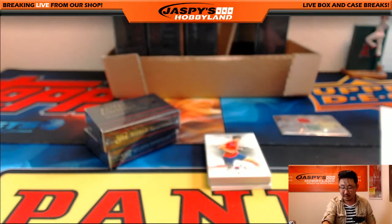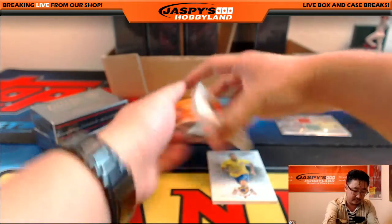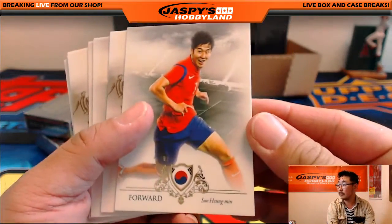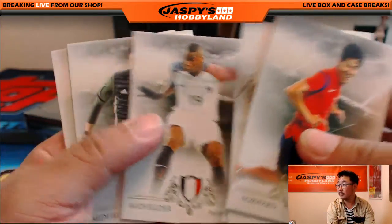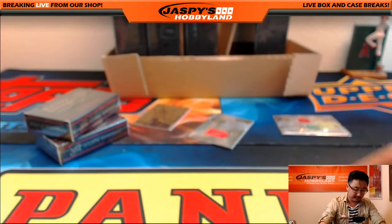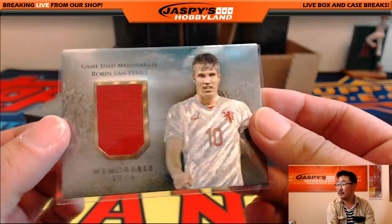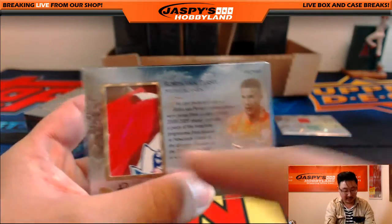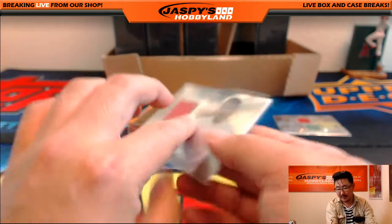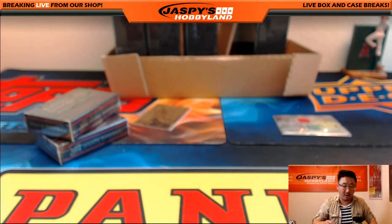I've heard of some good players with the L. And there's the autograph right there. There are your base cards. Your relic is Robin Van Persie — 51 out of 99 — along with the match day program. Arsenal shirt from 08-09. The Robin Van Persie going out to letter R — that would be John Parker.